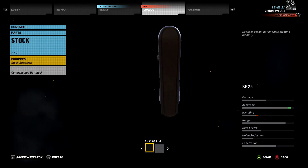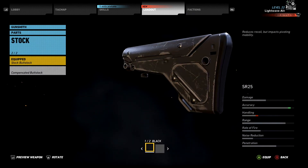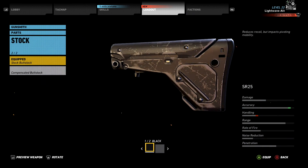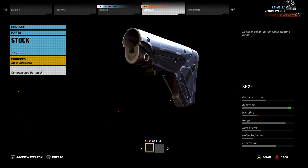Hi everyone, I'm LightwaveAl. This is a quick tip video for Ghost Recon Wildlands. I'll have one of these for every weapon and weapon accessory you can collect in the game. Today I'm going to show you the location of the compensated buttstock for sniper rifles, how to get it, and a little about it. Let's jump in!